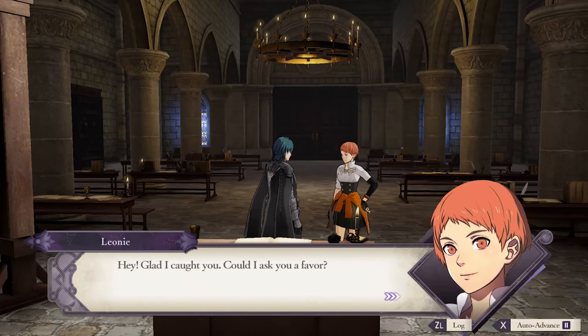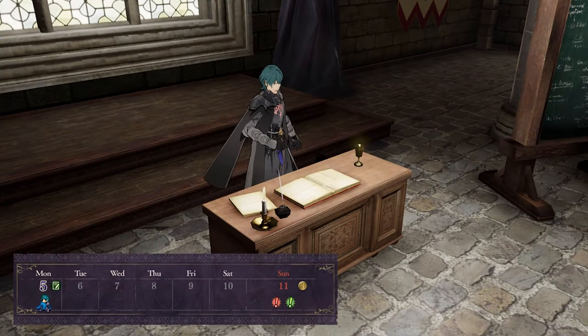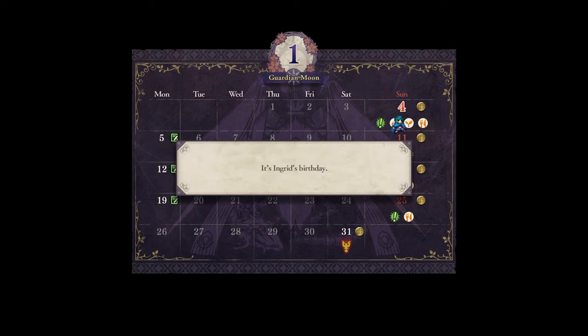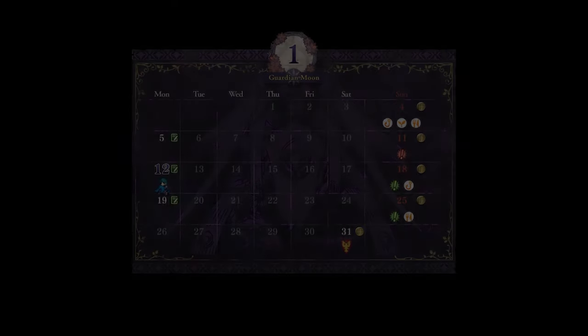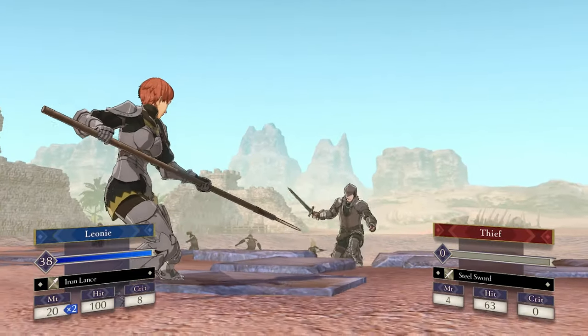So that's how you do it. Give a student about 30 gifts to raise their support stat to B rank. Wait until the next month to trigger their support cutscene. Then every week after that, there's a possibility that they'll join your class. This method lets you recruit anybody you want, and it isn't too hard to pull off once you understand how it all works. Hopefully you found this helpful, and thanks for watching.